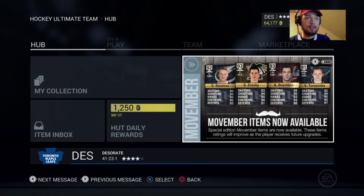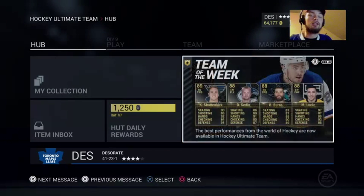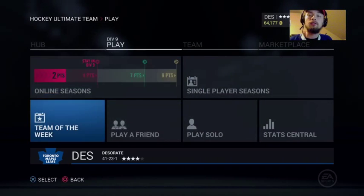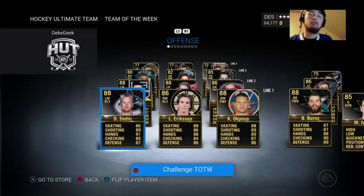Today we've got a ton of packs to open. We got these new Movember items that we're going to try and get. We've got the Team of the Week. I don't think there's any player of the game or any other special cards right now, but there's some seriously good Movembers and stuff like that, and the Team of the Week cards are pretty good too.